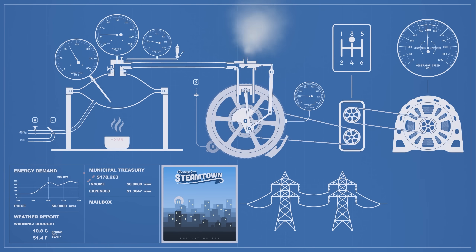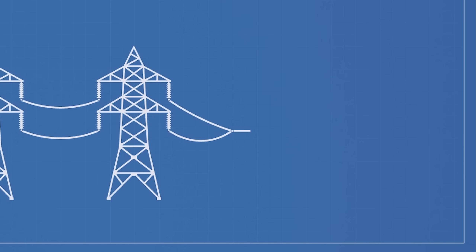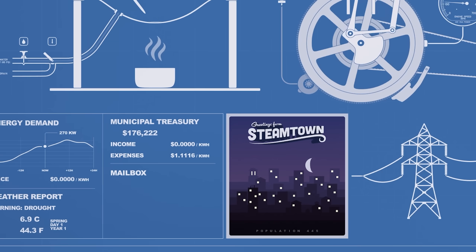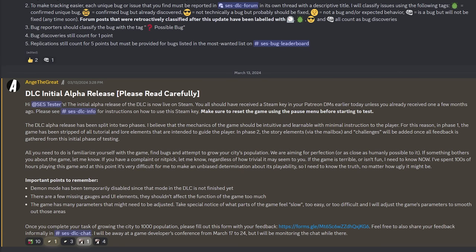This is what the DLC looked like the last time we talked about it. I said at the end of that video that we were only missing a small gauge cluster and the mailbox feature, and it'd be ready for release. I probably shouldn't have said that so confidently — shortly after that video, I released a build to my testing group and what ensued was complete chaos.